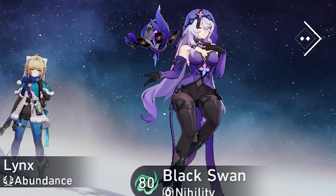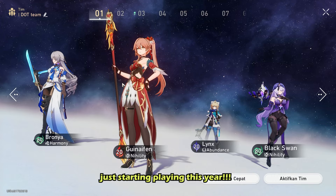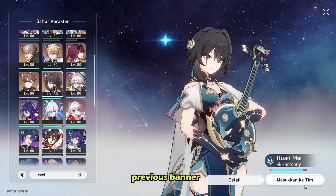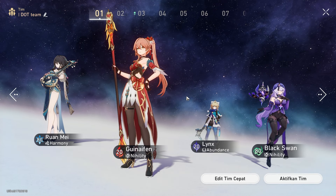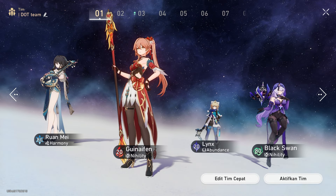The party is Black Swan, Gwenevan, Bronya, and Lynx. This is a party for those who are whales and just started playing this year. Bronya can be replaced with Ruan Mei, but Ruan Mei was in the previous banner. You can wait for the next banner rerun to get Ruan Mei — hopefully soon.